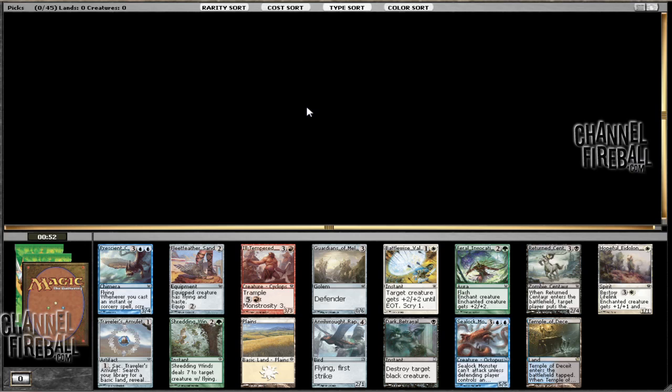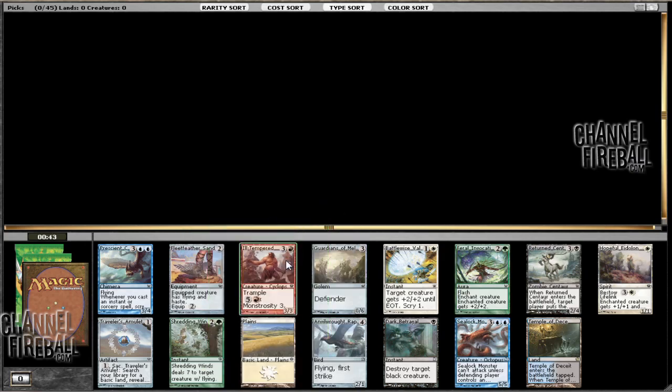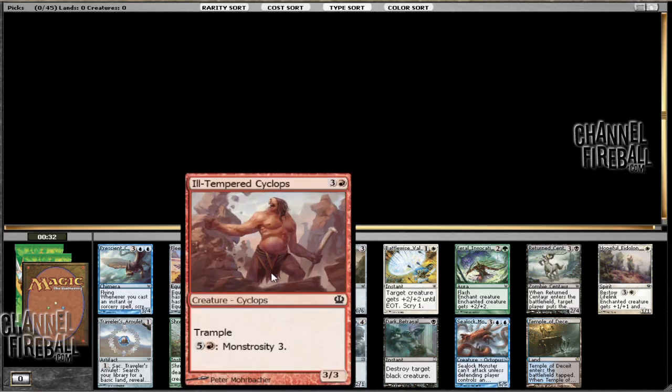Hey everyone, welcome to Theros Draft. This pack is unfortunately not that great. The best cards in the pack are Ill-Tempered Cyclops, because it's pretty reasonable for a 3/3, only costing 4 mana, and Monstrosity is not terribly expensive at 6 mana, so it can get out of hand pretty quickly. It's certainly not one to fight with.